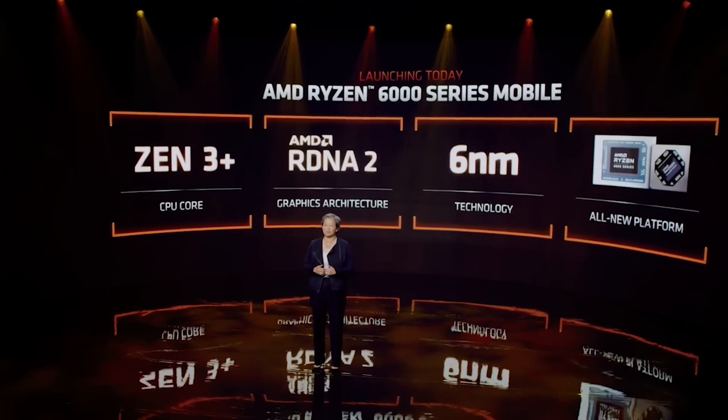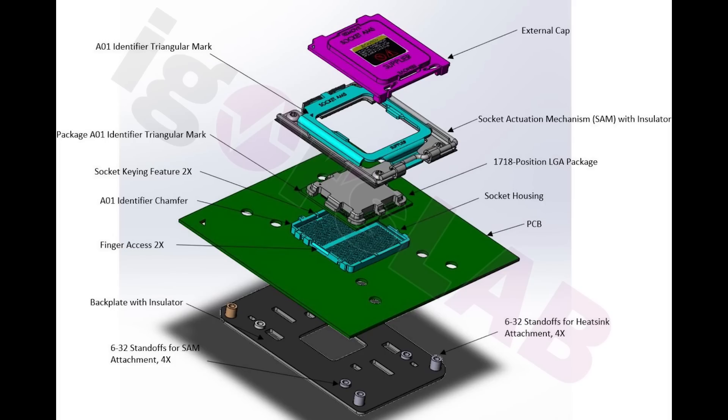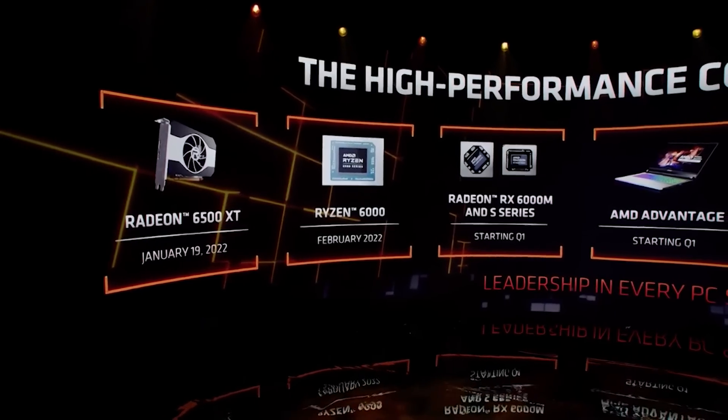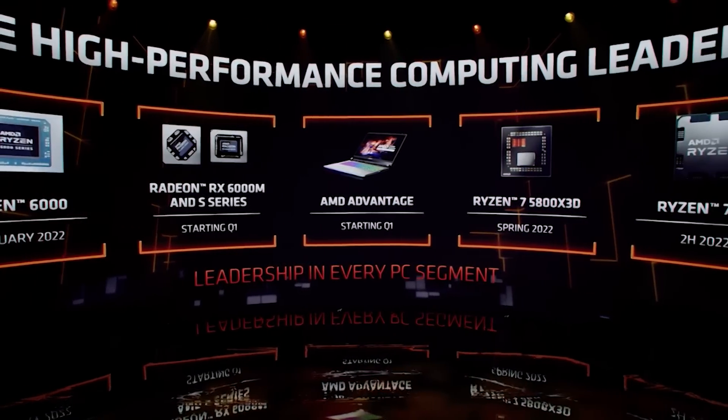There are some leaked renders courtesy of Igor's Lab — I'll link his article in the video description. These renders don't reveal much we don't already know. It's basically an evolution of any socket we've seen before, but with a considerably increased pin count for the LGA package — 1718 pins — because of things like DDR5 memory and its increased bandwidth requiring all those additional pins. AMD have already confirmed AM5 will be a long-life platform, including support for Zen 5 as well.